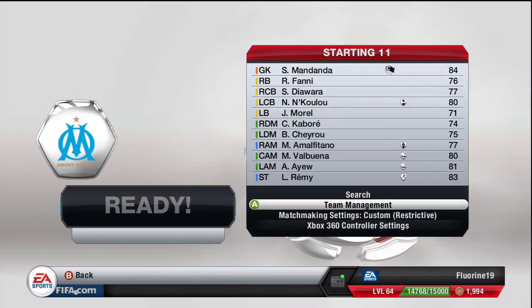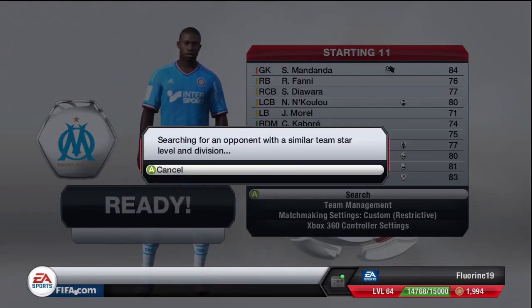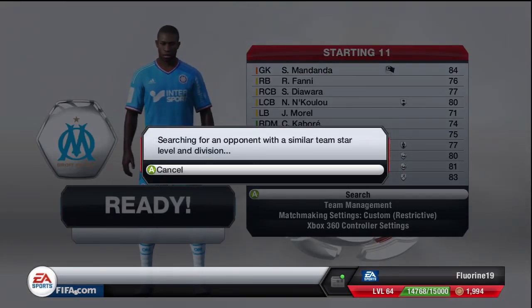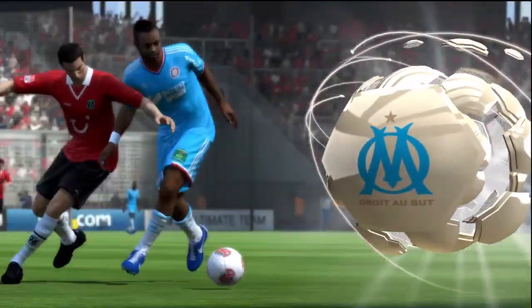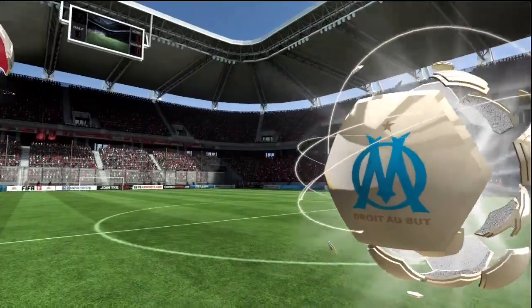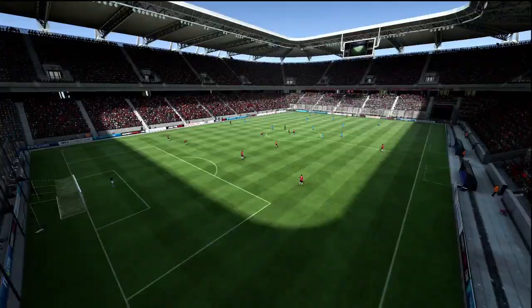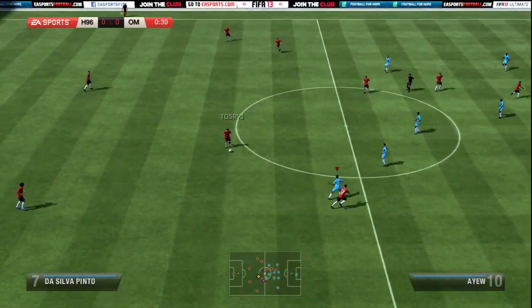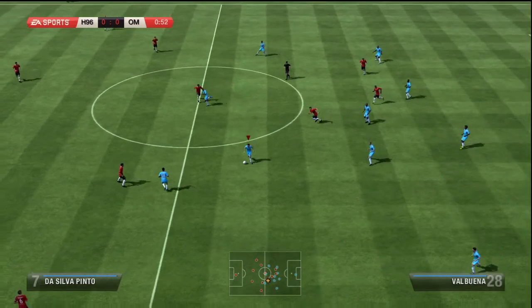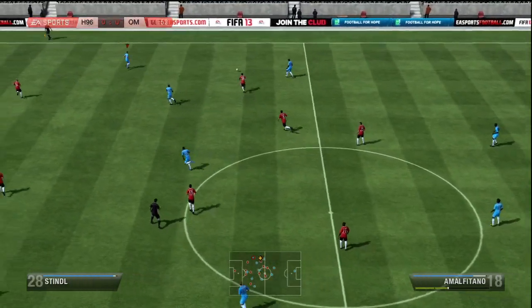Full manual controls — or at least the definition of full manual we're using for the purposes of this series — using the matchmaking system to make sure I'm drawn against a similar team, and we are ready to search for the third match of the season and the series. We end up against Hannover 96 of Germany, who have got a lovely smiley face on their kit. I was hoping to turn that frown upside down with a victory with Marseille. And this was just one of those games where no matter what you do, you just can't put the ball in the back of the net.